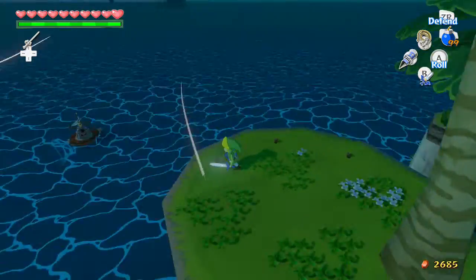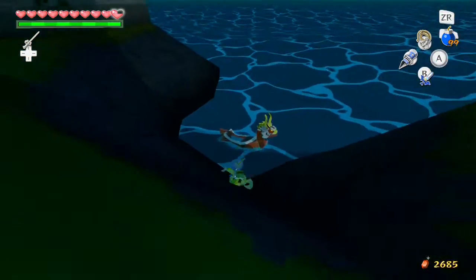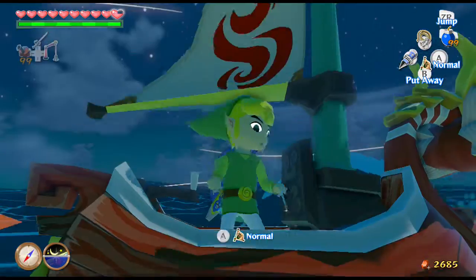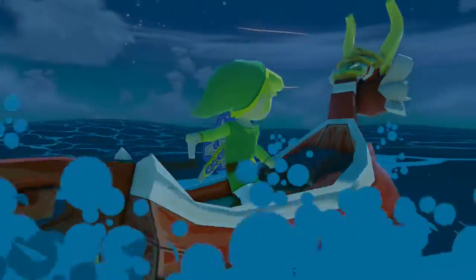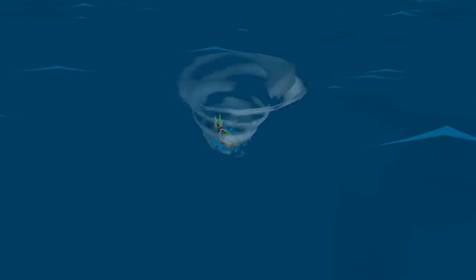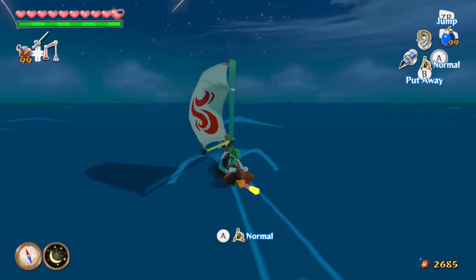Welcome back to another episode of Wind Waker. Let's go ahead and try to get to the King of Red Lions first. There he is. We're going to the ghost ship because I figured out it's the diamond-shaped island near Outset that we have to go to. It's near Outset — a diamond-shaped island — and that's apparently where we get the chart for the ghost ship. The moon has to be at a crescent angle, so honestly this would be the ideal night. Let me check my map.